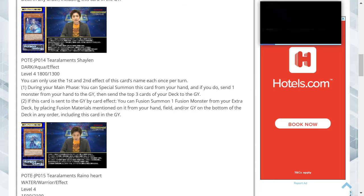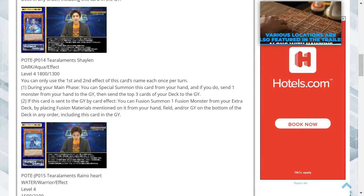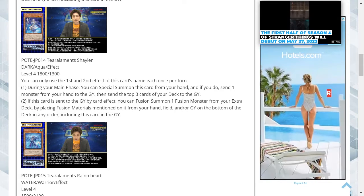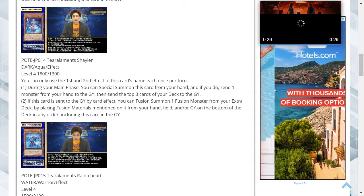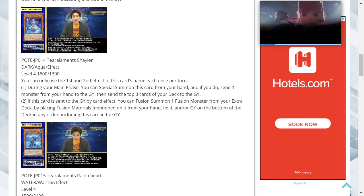The second effect, as addressed before, just lets you fusion summon without having to use a fusion-style spell card — no Polymerization, no Miracle Fusion. For the first effect, you're able to instantly special summon this card by sending a card from the hand to the graveyard and then milling three cards, which helps speed up the fusion process. It being a special summon means it can allow you to go into additional summons as well, adding to your card advantage and field advantage.